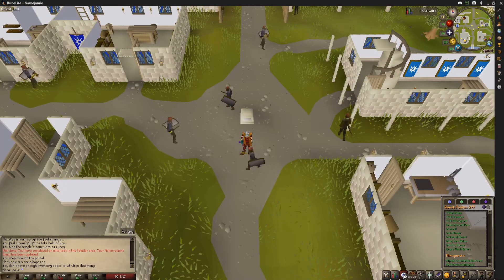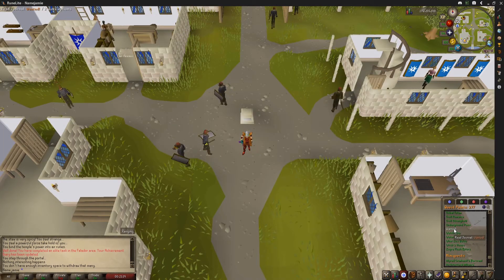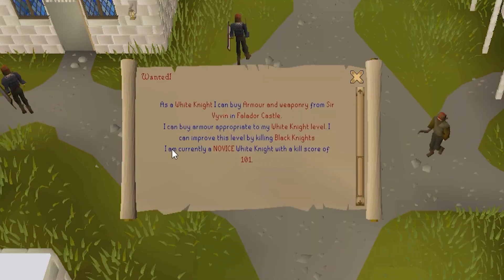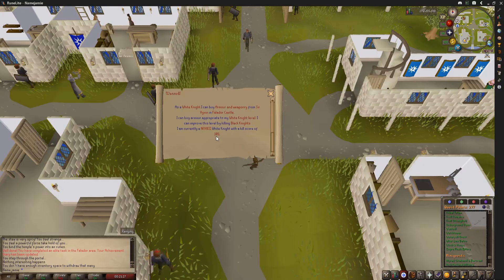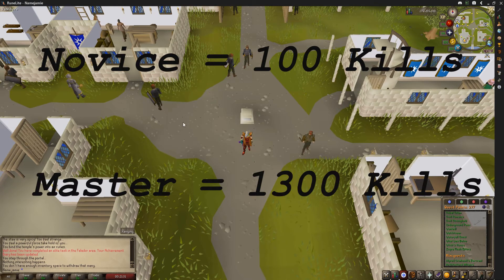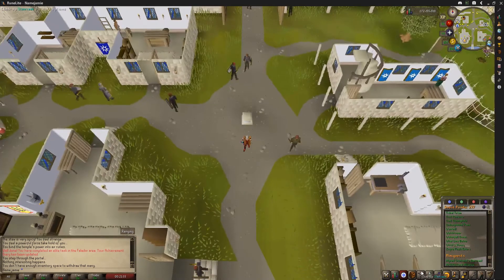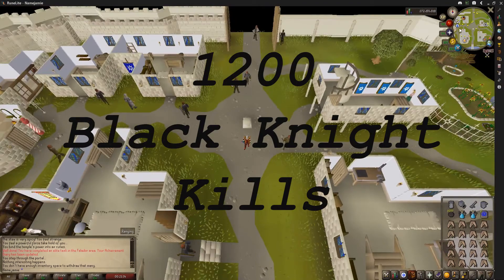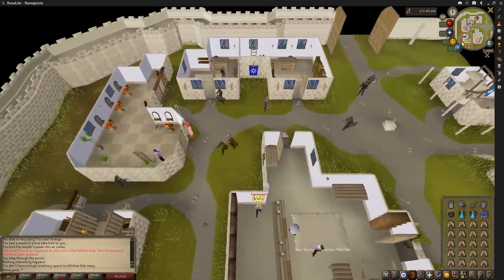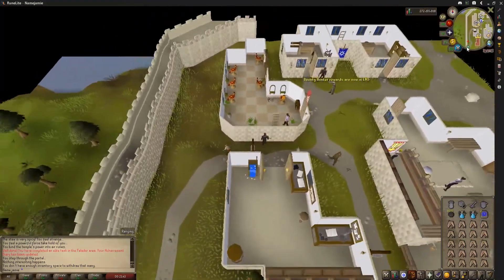Before we start, I wanted to show you guys something super useful, which is that if you go into your quest logs and find the Wanted quest, you can actually click into it to see how many black knights you have killed. Everyone starts at 100, which is the novice level, and you have to get to 1300 in order to complete task number six, meaning you have to kill 1200 black knights. Now that we have gone over all this, it's time to show you where we're going to be doing this.